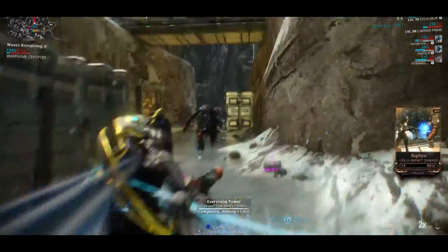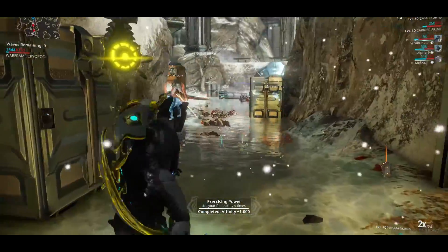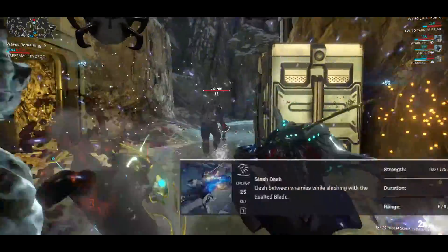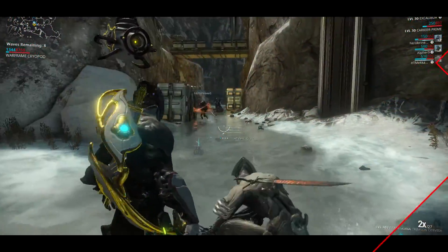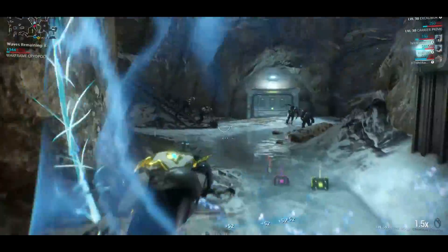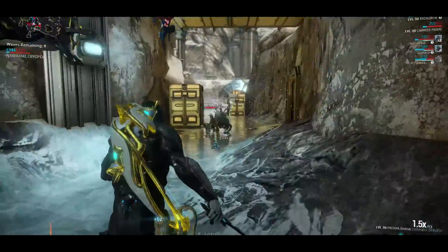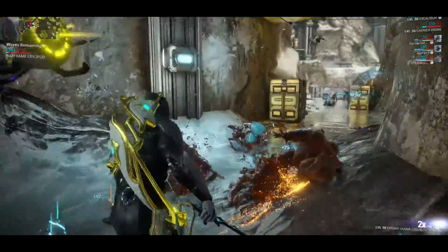And check out the sick move he has from the start — Slash Dash. It's a very effective AOE ability, allowing Excalibur to dash through enemies and cut them open. Slash Dash has a lower energy cost so you can spam it as many times as you can. It can also be used as a gap-closer ability to travel, and your Warframe will not take damage during the dash animation.